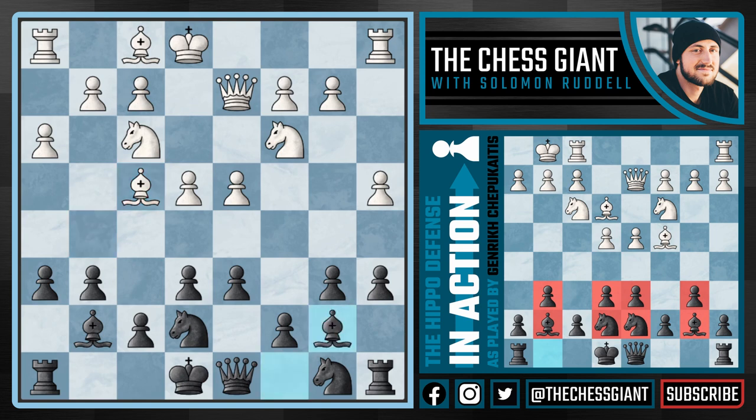We're now going to play Bishop b7, and after Bishop e2 we continue with Knight d7. We now see the Hippopotamus Defense set up with both of our fianchettoed bishops, a knight on e7 and d7. White continues by playing Rook d1.